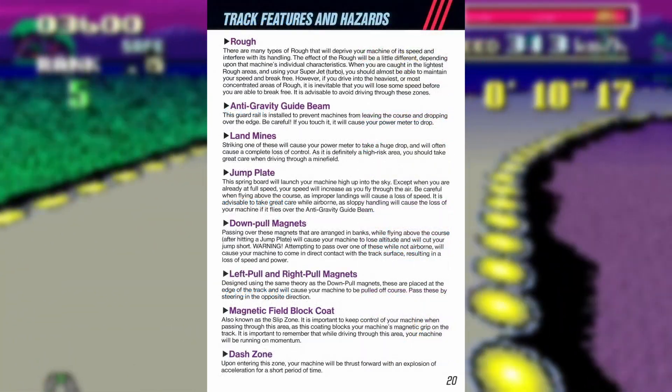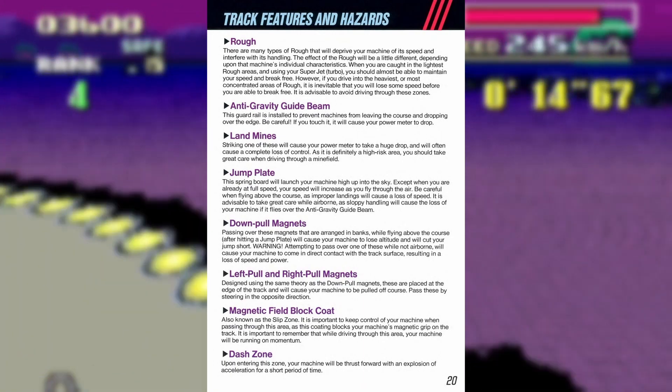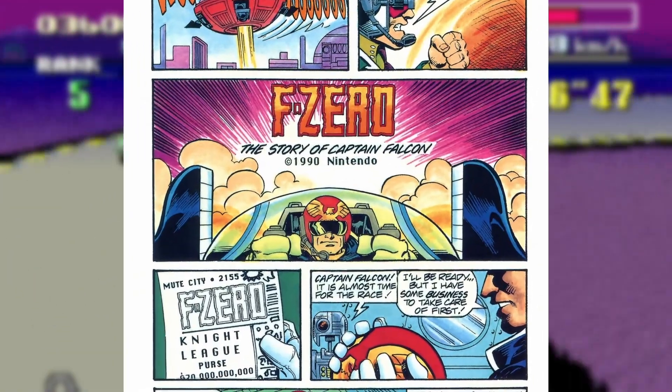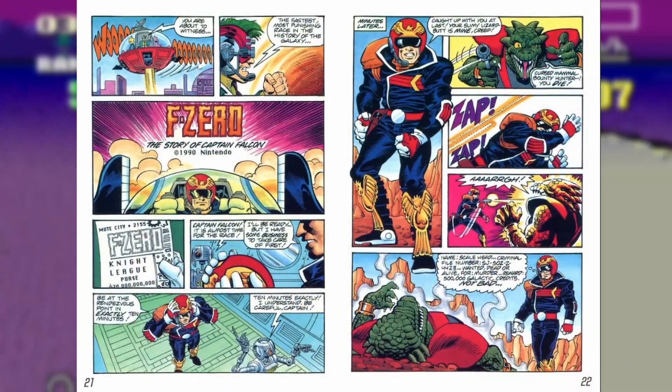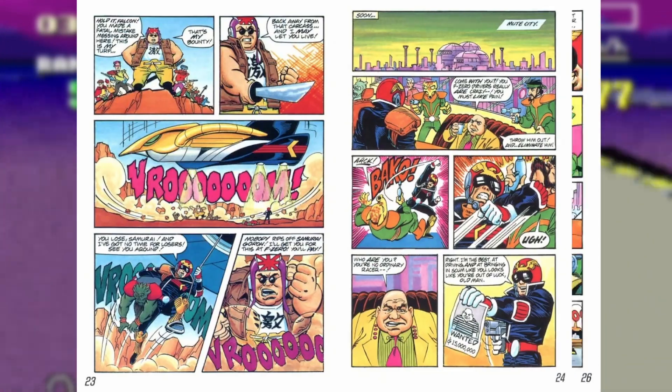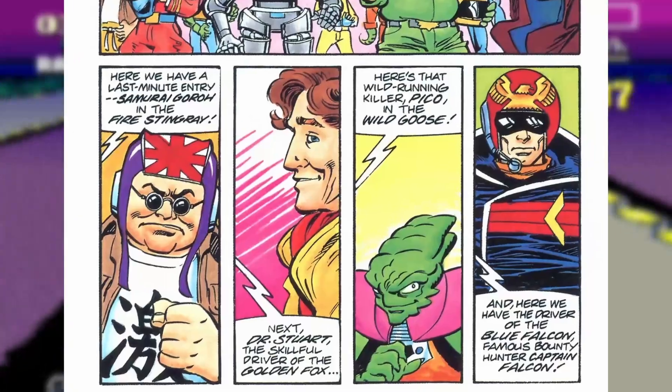After a couple additional descriptions of things you may run into during a race, the F-Zero manual ascends from great to incredible. Behold — F-Zero: The Story of Captain Falcon, an eight-page comic book that sets the scene leading up to the F-Zero tournament. A story of bounty hunter Captain Falcon at odds with Samurai Goro, settling their score at the races.